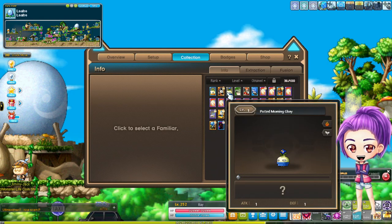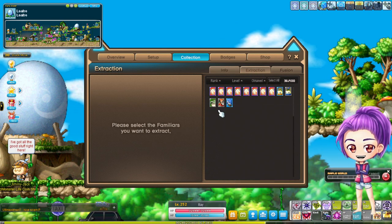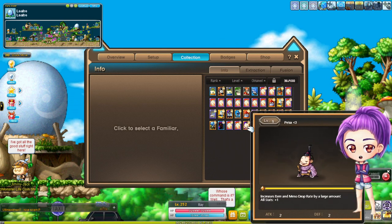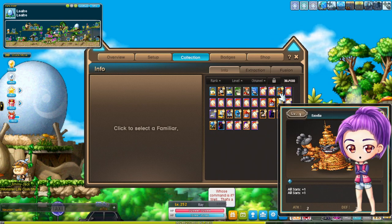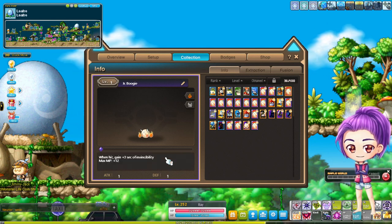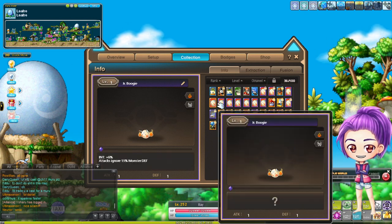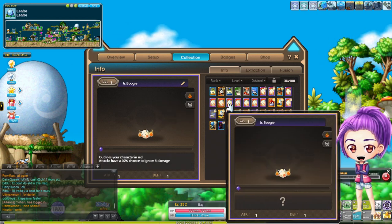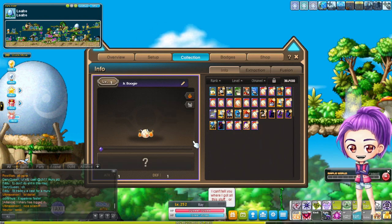You see everything that is locked — if you go to extract, the locked ones don't even appear. For the ones you just looted, you click here, click the question mark, and you get random stats. For example, 6% IED.